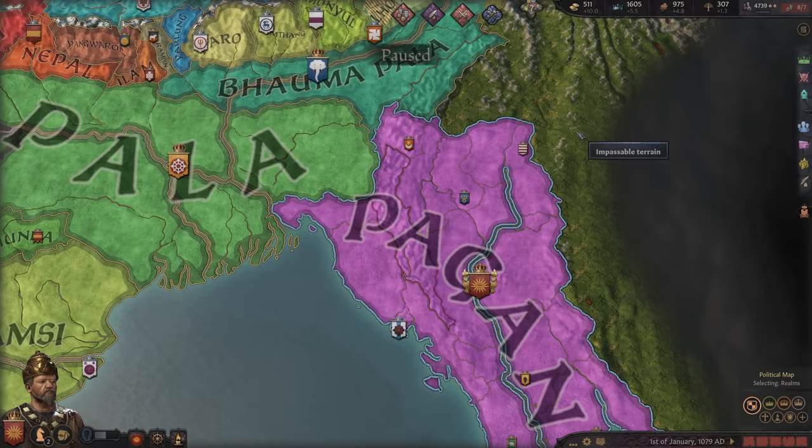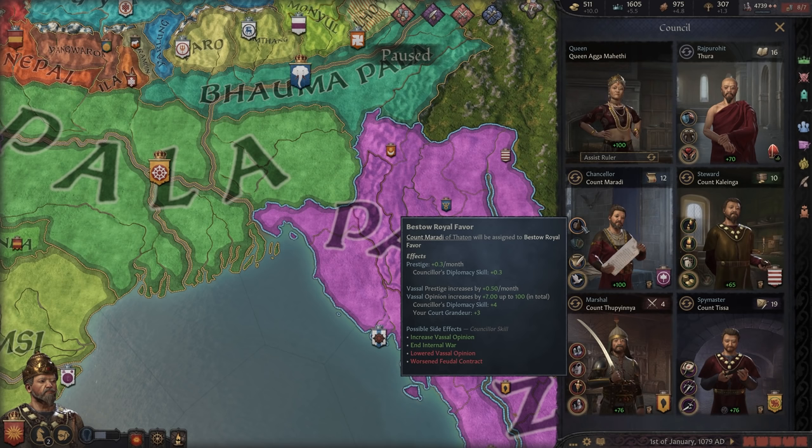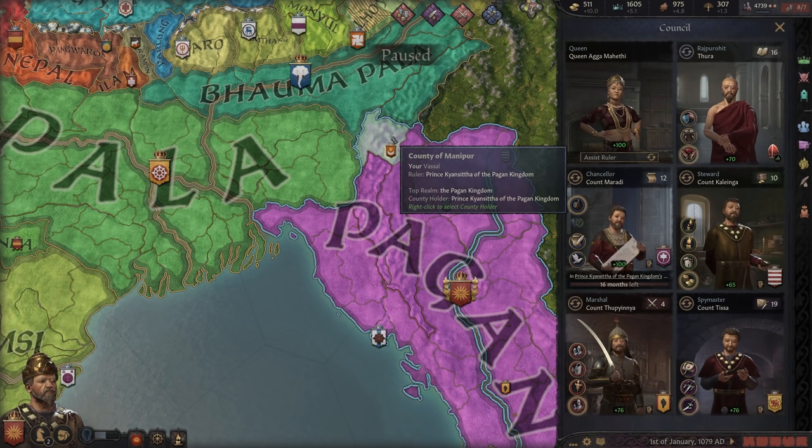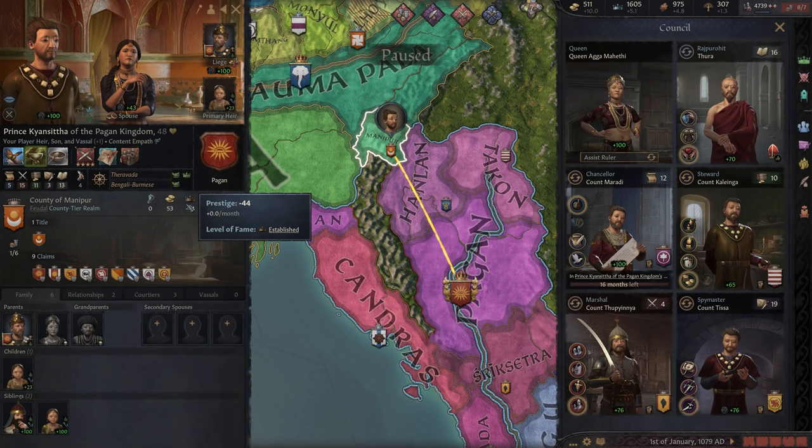As a king or emperor with a royal court at grandeur level 2 or higher, you'll be able to bestow royal favors on any one of your vassals. This improves their opinion of you and also increases their prestige at a slow but steady rate. This applies to your own family too, and by extension your heir. While the rate of prestige gain might seem slow, it does add up over time and can be the difference between being able to declare fresh wars without pause when your heir takes over.